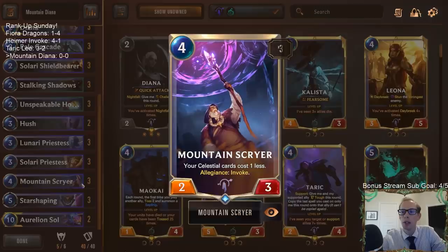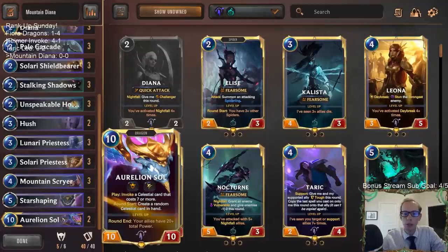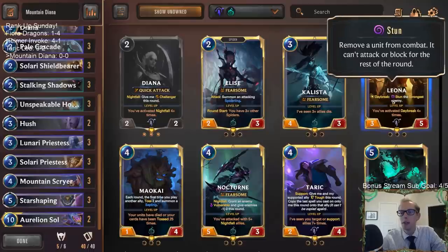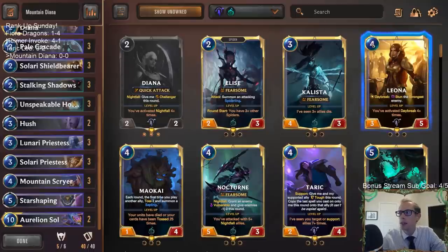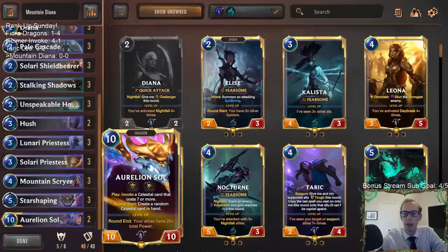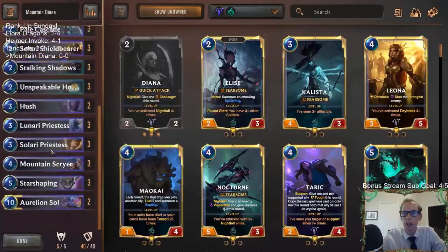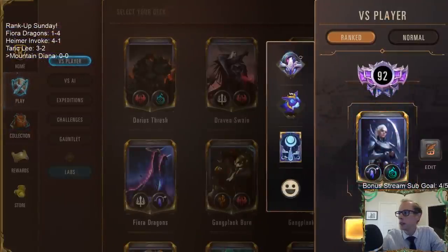This deck is called Mountain Diana because we're going Targon allegiance with Mountain Scryer. Some people play this with Diana and Leona — that's basically what everybody else does — but I think Aurelion Soul is too powerful not to play. Leona and Raven are fine, but they're really interchangeable with any four or five mana cards we'd be invoking anyway. When you have a finite number of champion slots, you've got to play the best one.